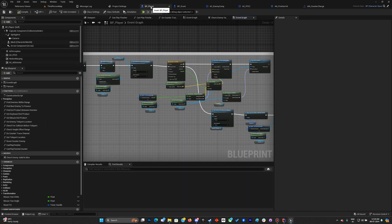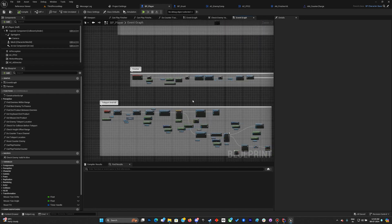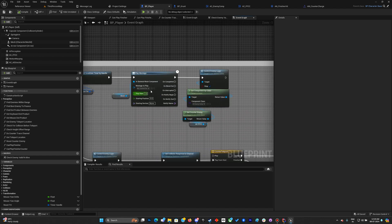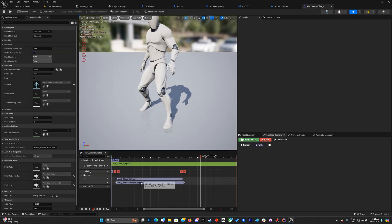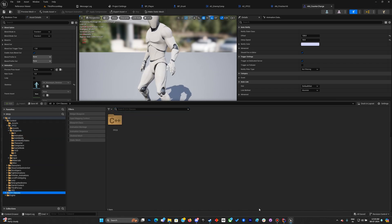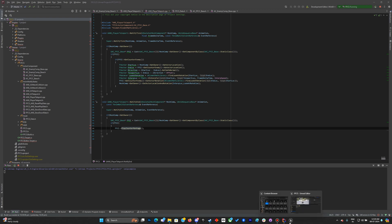For the fix we should look at the counter section — not teleport, but the counter. I think we're using an ANS called ANS Player Teleport. It's a C++ class, so let's go to C++. There's ANS Teleport Clear, which is being called from the FFCC. Let's look at play counter montage.